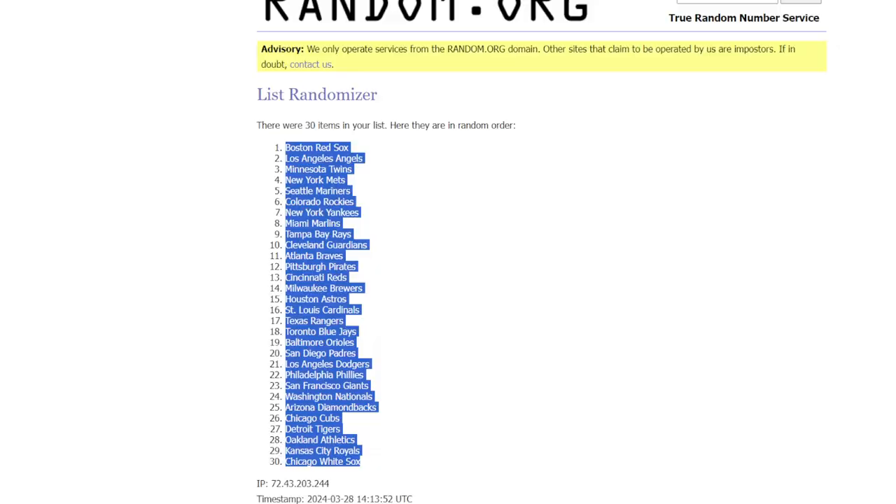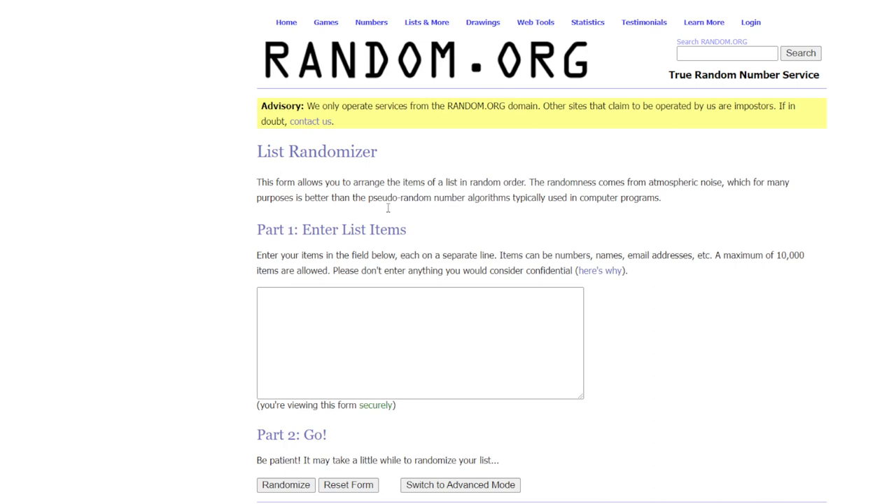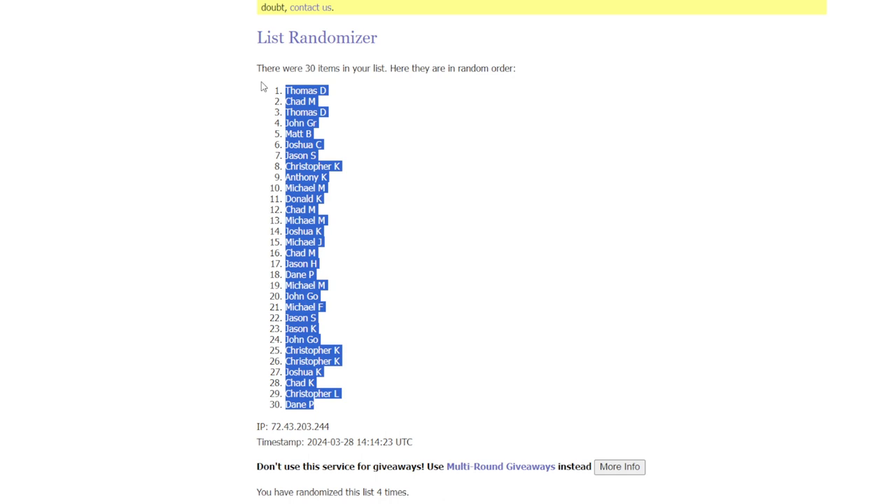We are going to random the names four times — one, two, three, and four. Good luck everybody. We have Thomas D on the top and Dayton P on the bottom.